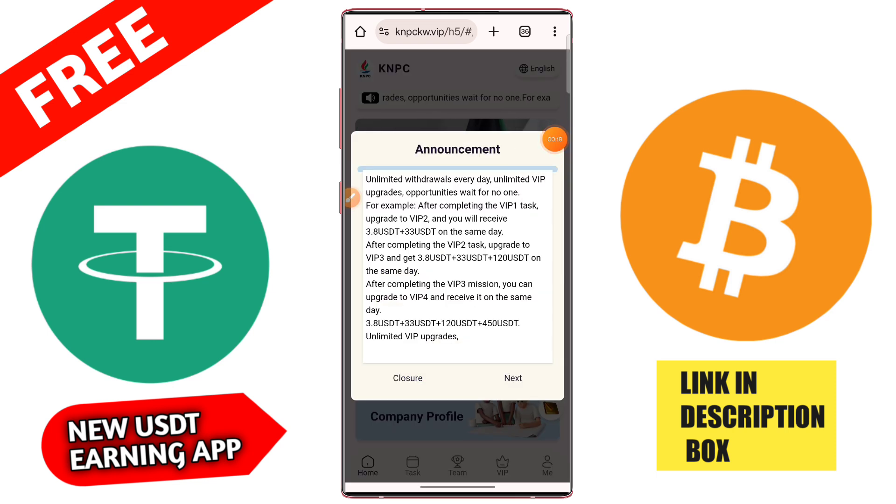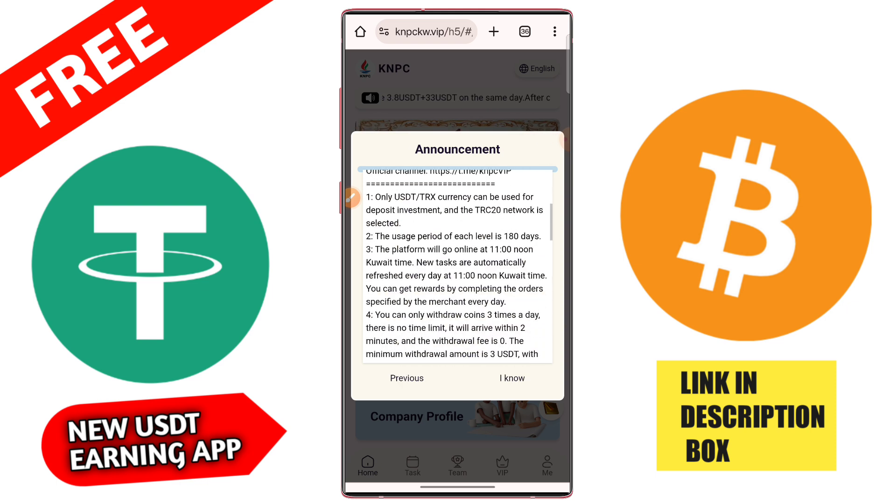The minimum investment plan is 11 USD. If you upgrade to VIP1, you need 11 USD, and you get daily instant withdrawal of 3.8 USD. That means if you invest 11 USD, you earn 3.8 USD daily from this platform.